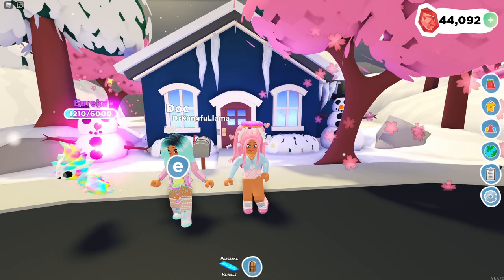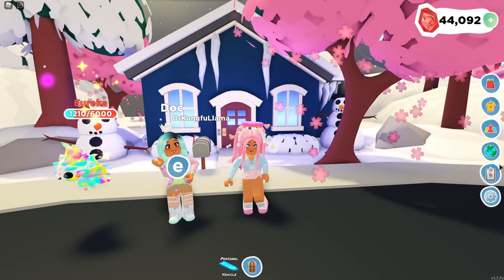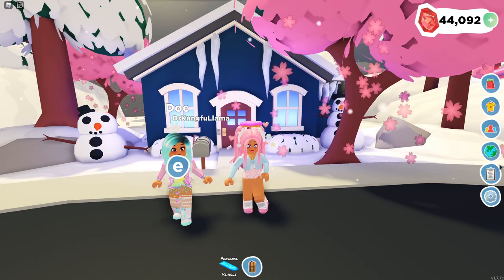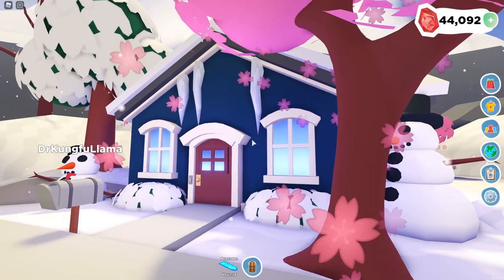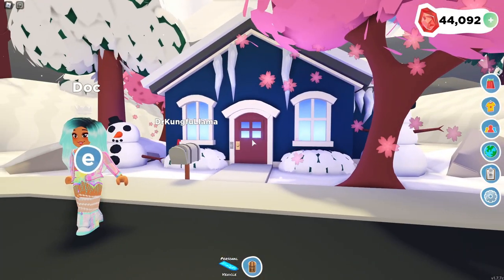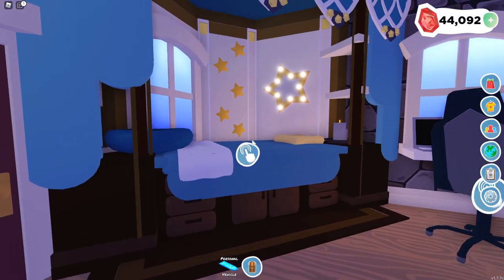On to our next house — this house is by Dr. Kong Fu Llama, and let me tell you she is such an amazing builder in the Overlook Bay Discord server. This is her house right here. We have a navy blue kind of look going on on the outside — I love her blue look. She says this is her most recent build, so let's go inside.